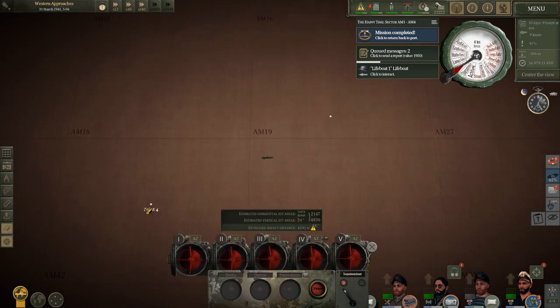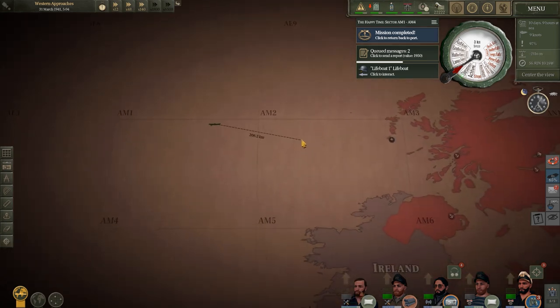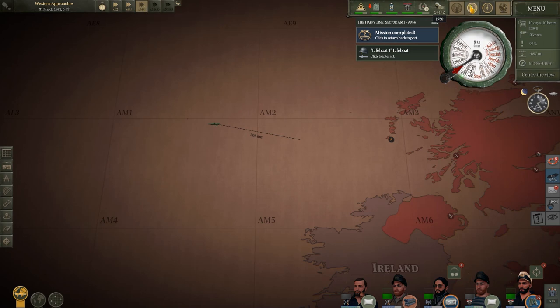We'll get these messages sent off, tidy up the map, and get back out on patrol. We've finished the patrol sector but we can just keep patrolling around the UK and see if we can pick ourselves up a few more ships to deal with.